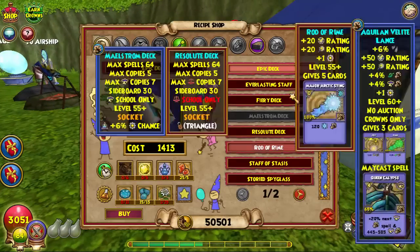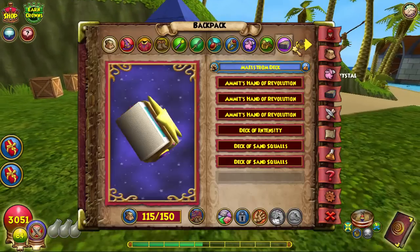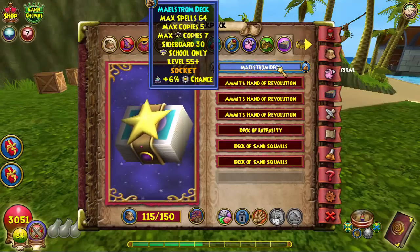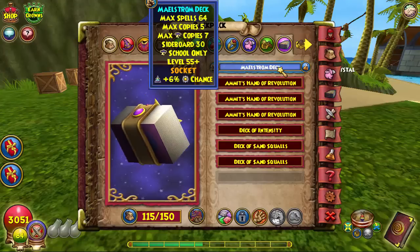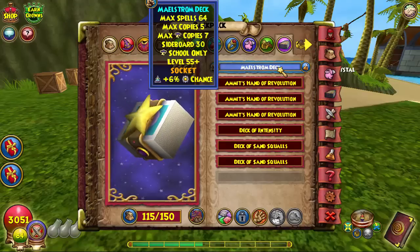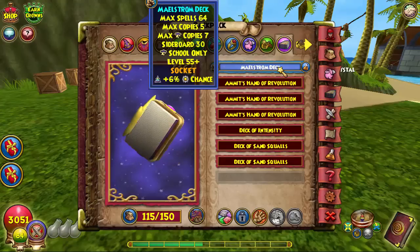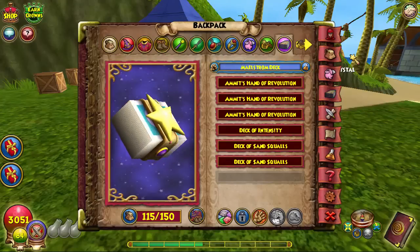These craftable decks are really good for any school of PvP at legendary because they're level 55 and have a triangle socket. The guy in Celestia sells all the recipes — just go to decks and you can see all of them. Believe it or not, this isn't the very best legendary storm deck — there's one specific deck with a stat I'm missing due to insane drop rates. When I get it I'll update you. But if you're not farming for that deck, definitely craft this one — it's the second best and doesn't require heavy farming.